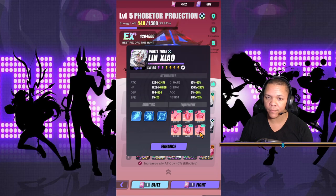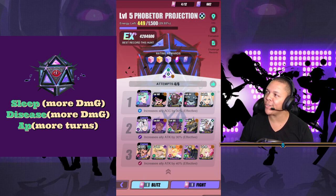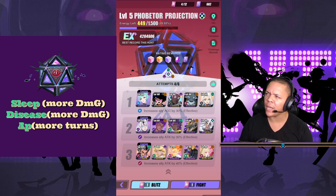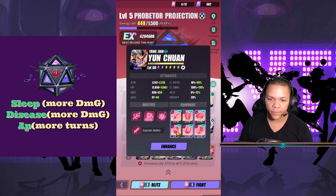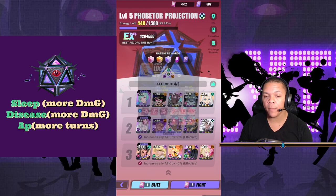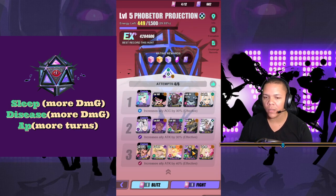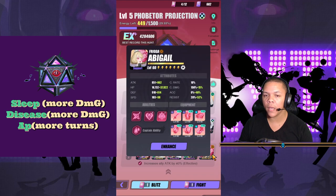Damage. Speaking of the gist, let's put up this little picture I made just for you guys - sleep means more damage, disease means more damage or less damage to you, and of course AP. We have Yunchuan - more attacks and just damage. Cycling attacks, healer. AP pushback - that can be changed if you wanted disease. And last, sleep.